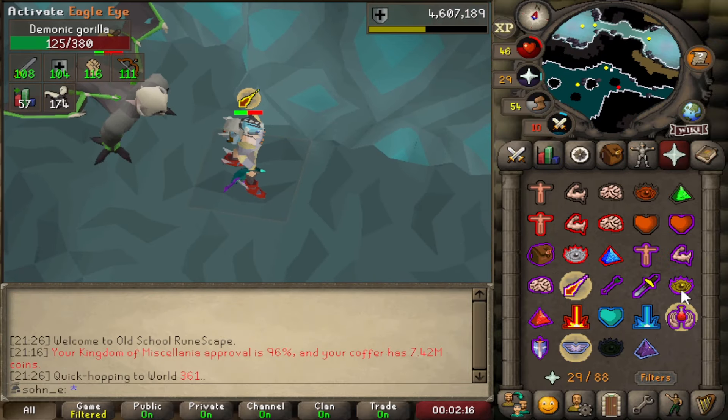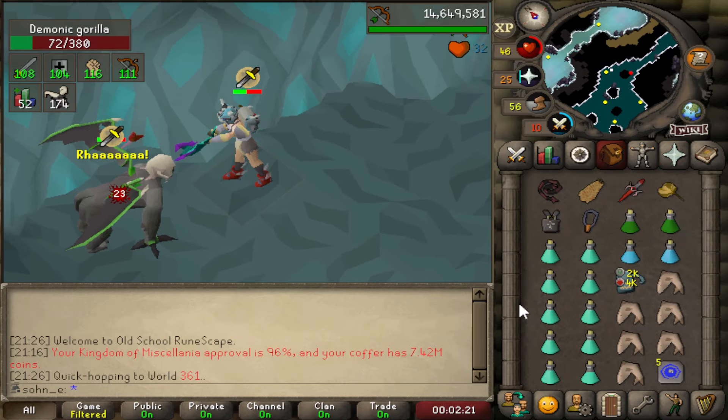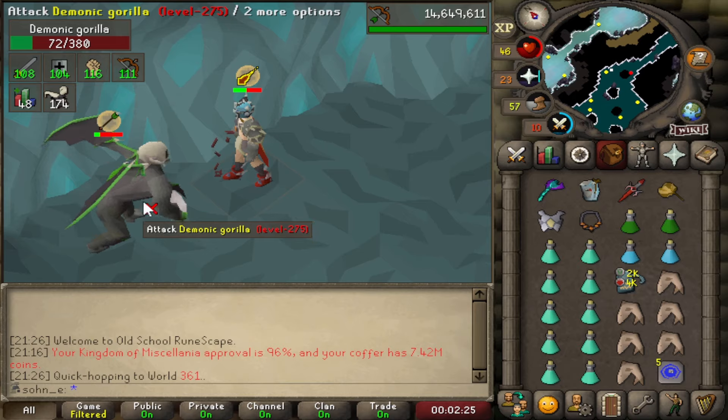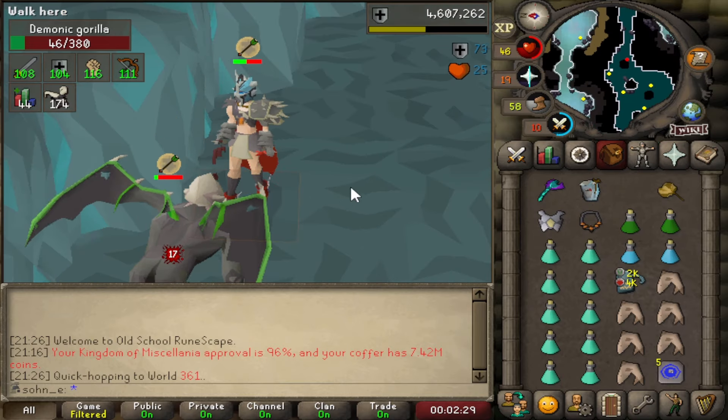I completely need to acknowledge that this is the first time we're using the Bandos chestplate. Let him switch back to his thing really quick because she should be weak to magic here. Ours is on range — I'm bad. And look at that — boom. It looks so good.